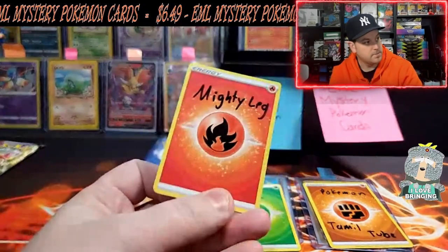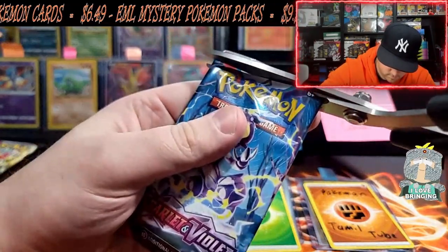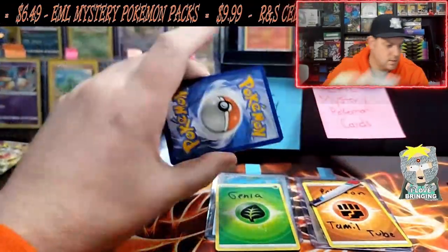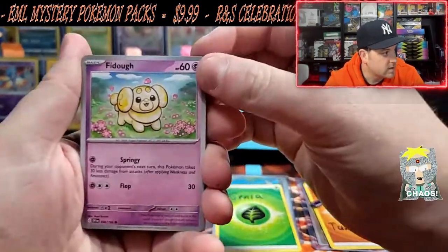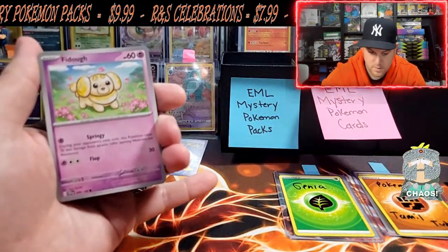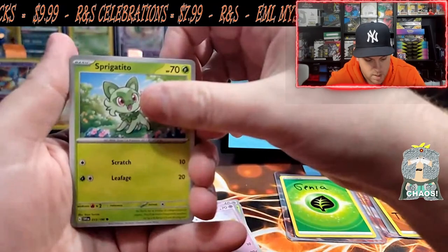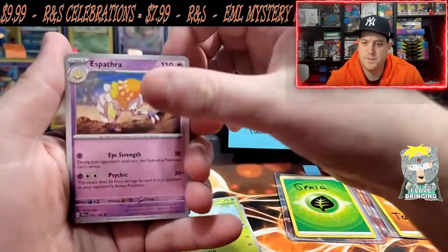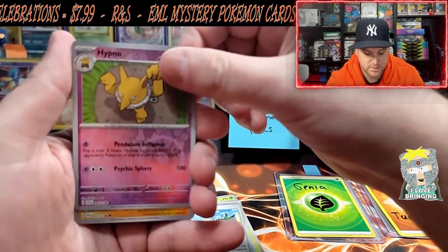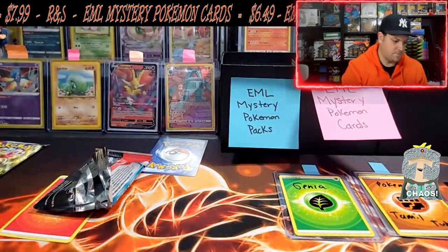Next up is Mighty Leg — let's see what you got. We got a Fidough, a Scatterbug, a Drifblim, a Sprigatito, an Espathra, a Cacturne, a Meowscarada, and a Dudunsparce. A dud on that last pack — sorry, Mighty Leg.